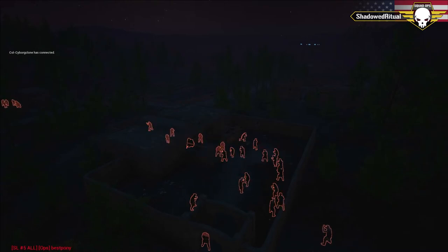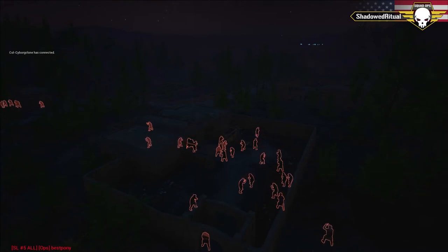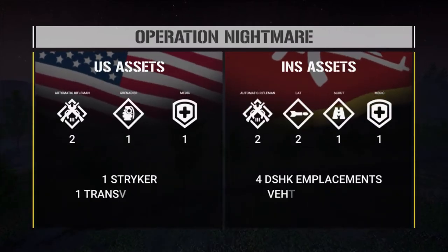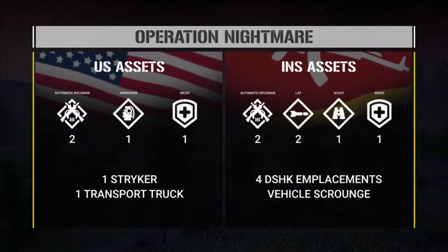Let's go over exactly what this op is going to entail. US versus insurgents — it's kind of a search and destroy. The US get two AR, one GL, one medic per squad, and then two Humvees — actually the Humvees are switched to a Crows Striker. The insurgents get two AR, two LAT, one scout, one medic, and a bunch of dish gun placements, and they can also scrounge as many vehicles as they can.